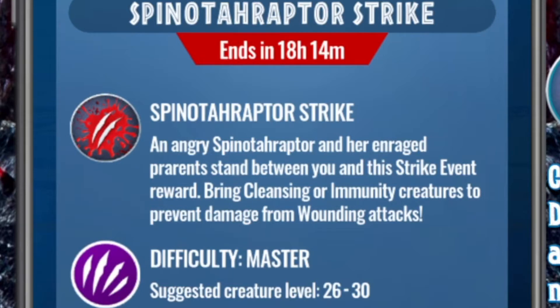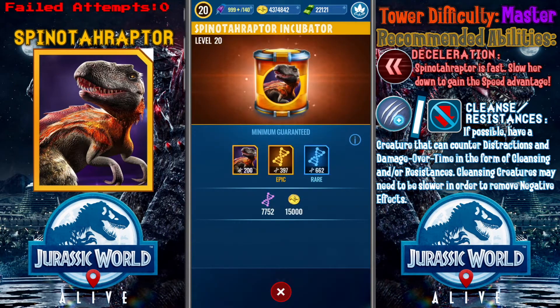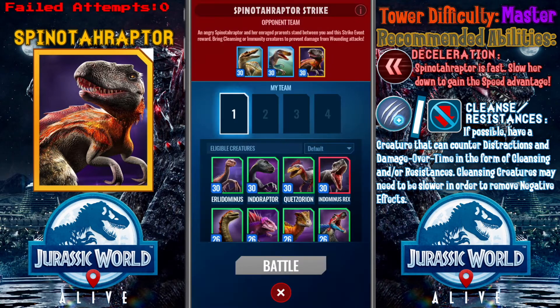An angry Spino-tyraptor and her enraged 'prerence' stand between you and this strike event reward. Bring cleansing or immunity creatures to prevent damage from wounding attacks. It's one of those 200-500 DNA guaranteed incubators, as expected.